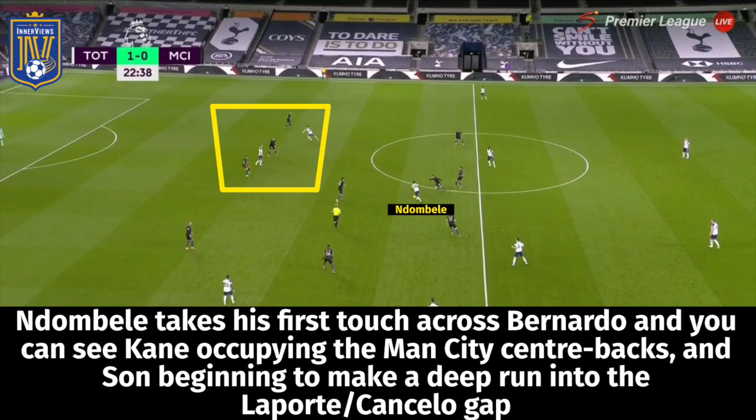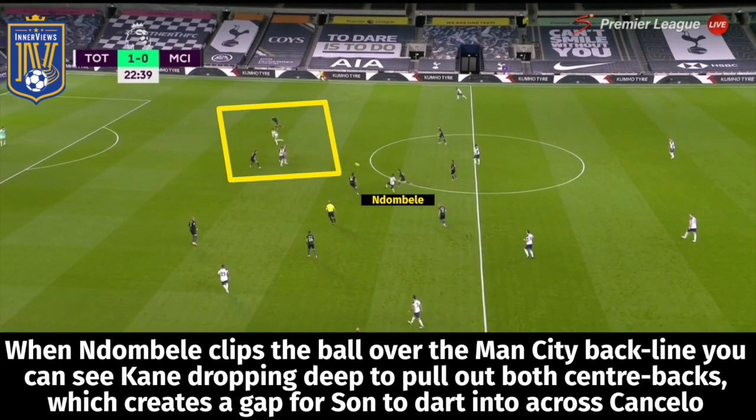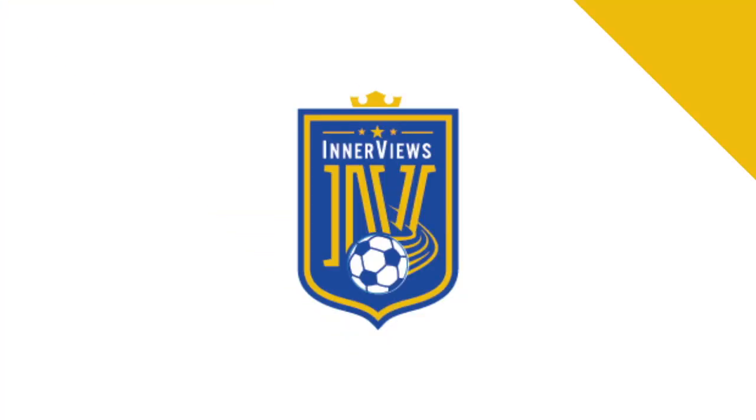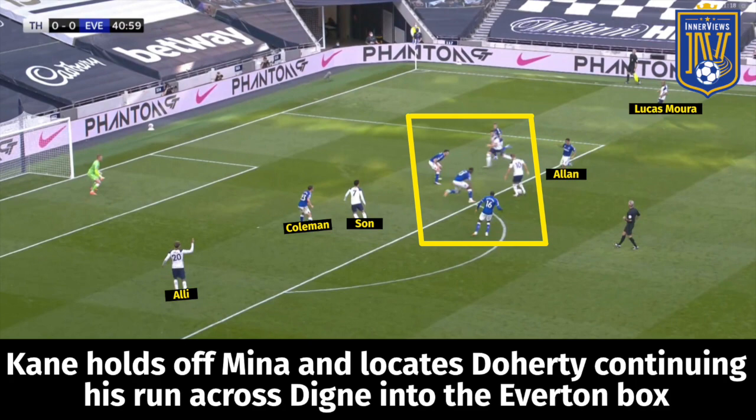We can also look at Son's opener against Man City. Hojbjerg plays a short pass across Kevin De Bruyne for Ndombele, who takes his first touch across Bernardo and locates Son making a run into the Laporte-Cancelo gap. Kane occupies Laporte and Ruben Diaz, and as Ndombele looks to play the ball over the top, Kane drops a few yards deeper to pull both City centre backs out — creating space for Son to dart into. Ndombele clips the ball over the centre backs for Son, who fires a low effort beyond Ederson.